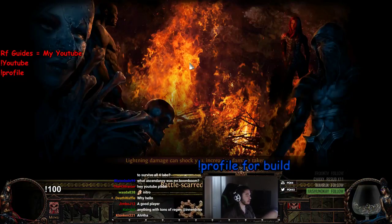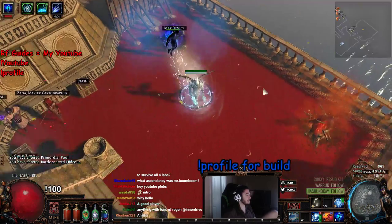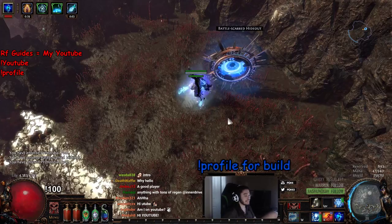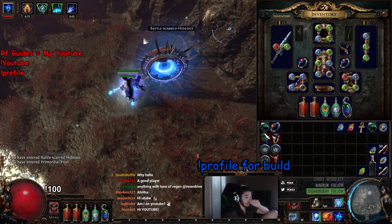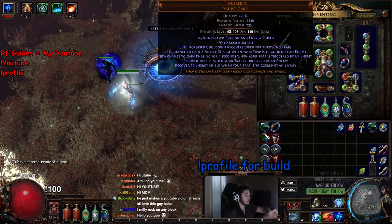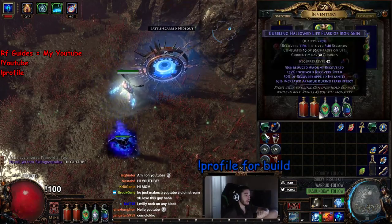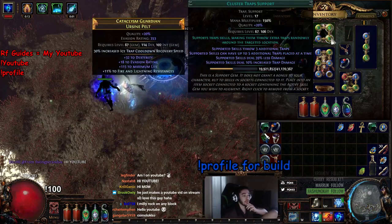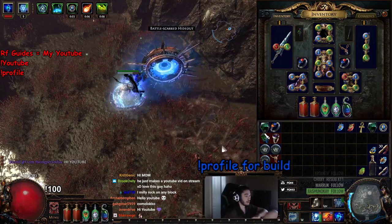I'm going to run a really easy map because this character is not tanky in any way — it's basically a white Primordial Pool. I want to show you the aesthetically pleasing things about this character. First off, the single target is really bad on this build, and it's actually really cheap to build because you don't really need anything — you essentially just need a five-link. So I've got Added Cold, Ice Trap, Cluster Trap, and Increased Critical Strikes on my Ice Trap right here.